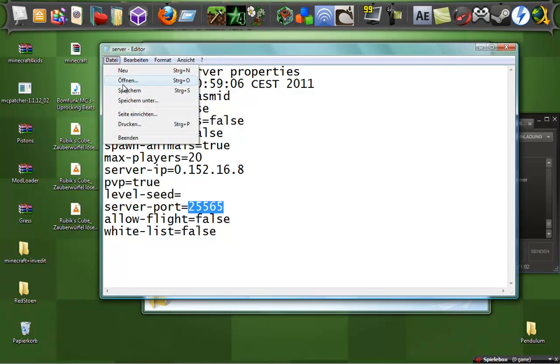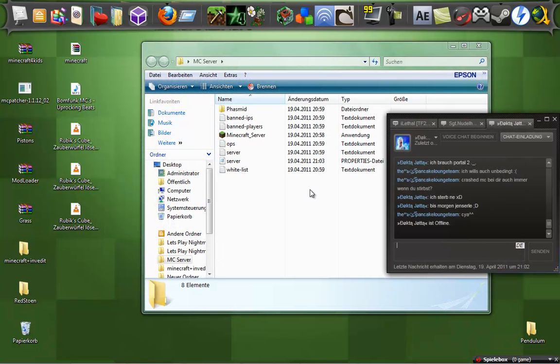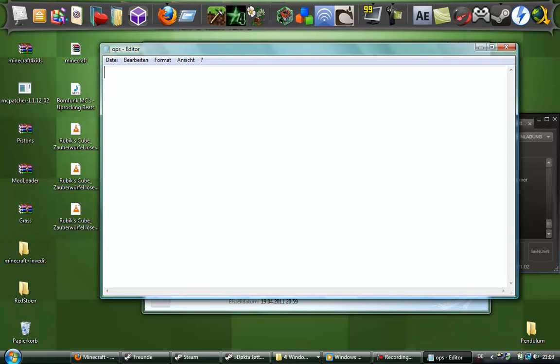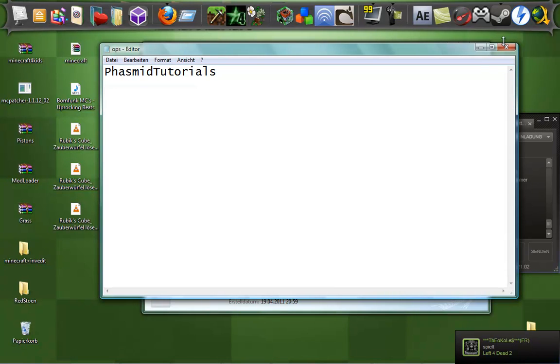I think that's everything. For the ops file — if you want to be an OP, type in your name, for example 'FasmidTutorials'. Save it.